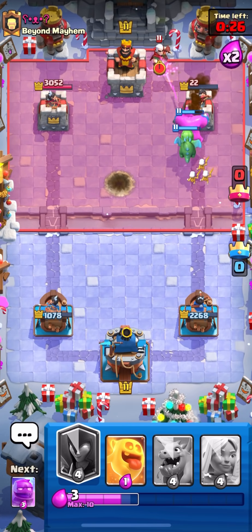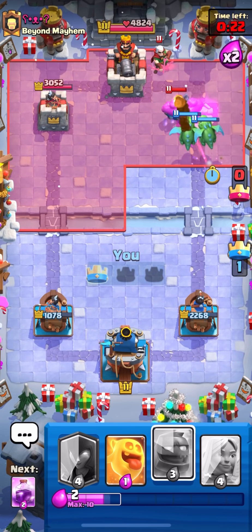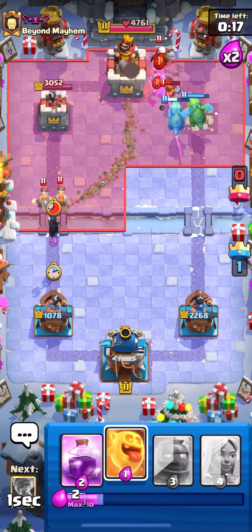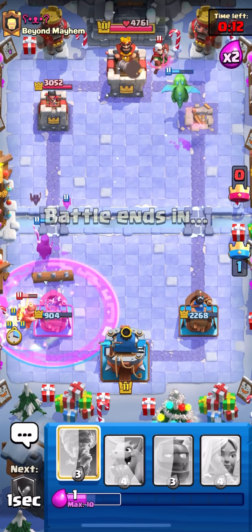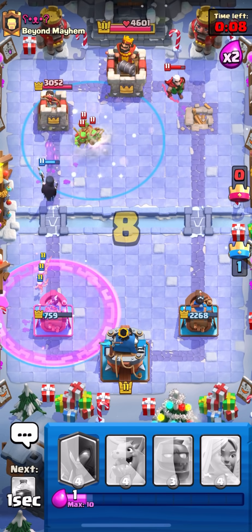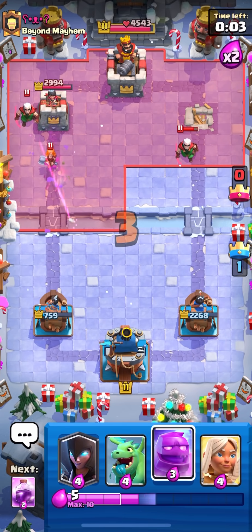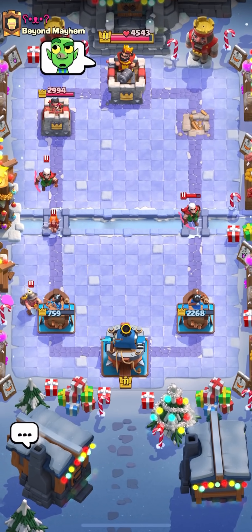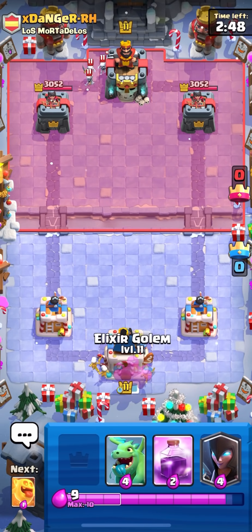Our baby dragon is locked on already, so I'll go baby dragon on offense, maybe force out some elixir. Getting ready for his wall breakers — I need to rage to make sure the wall breakers get the minor and don't get enough damage. So yeah, I wouldn't even say that was a good matchup for e-golem because he has a lot of counters and we don't have a direct spell for his magic archer, but we were still able to get that win.